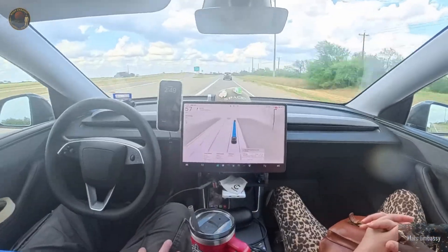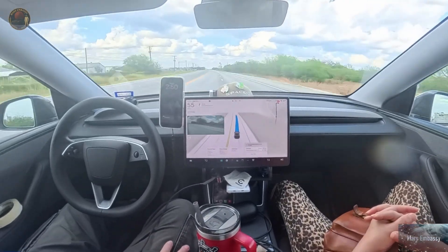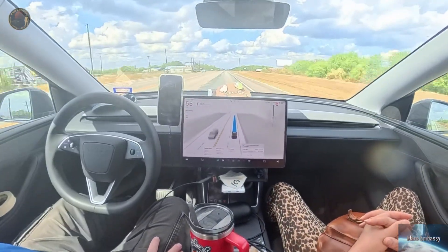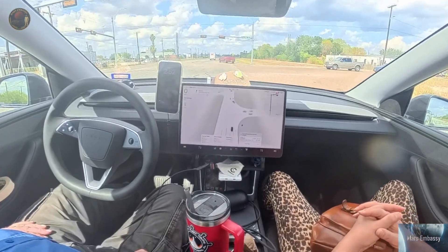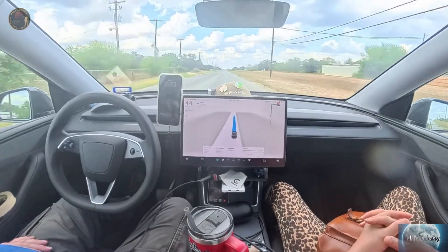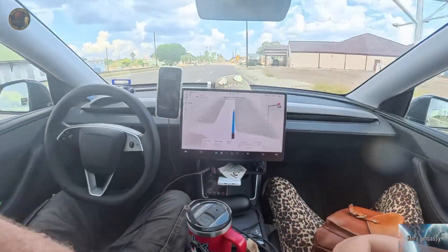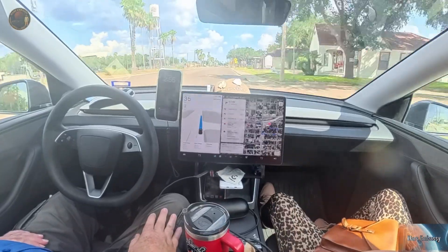In this video we're navigating to the Alice Supercharger. The previous version of Full Self-Driving used to have no issue getting to the parking lot here, but as you'll see in this video it completely fails. I tried to give it a couple of chances on its own and even tried mapping the Circle K itself, but it still failed. And here we go.